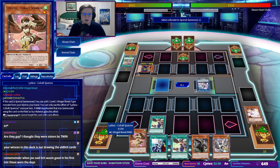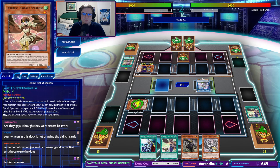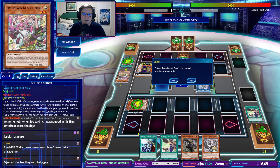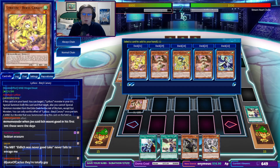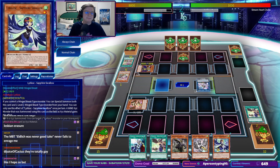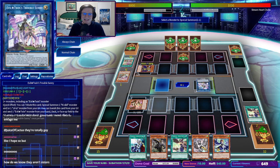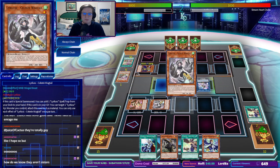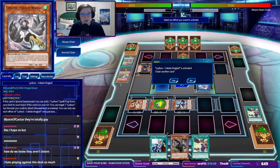Then let's special summon Cobalt Sparrow. Let's trigger Cobalt Sparrow. Triggering Kiss of Kill Frost here — that's fine. We'll take Sapphire Swallow. Or we could get Nerval. Let's go Sapphire Swallow effect. We're going to summon it and Celeste Wagtail. New chain will activate the effect of Celeste Wagtail. We're just trying to bait our opponent here — this Celeste can't search anything interesting, but if it fetches an Ash I'm going to be very happy.